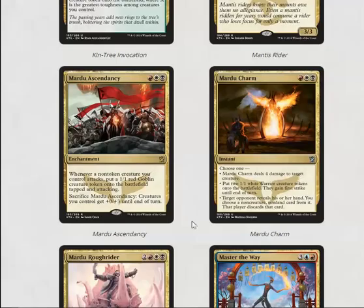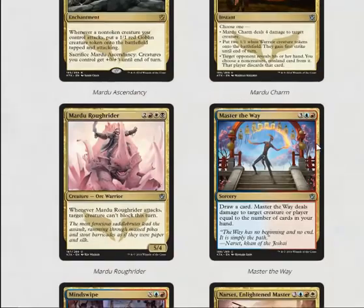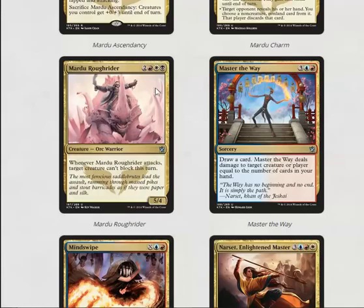Mardu Charm is another very strong card for limited — four damage to target creature or two 1/1s with first strike are both probably the more relevant abilities. Mardu Roughrider is a five mana 5/4, not the best body, but its ability when you attack to make a target creature unable to block is actually quite good.